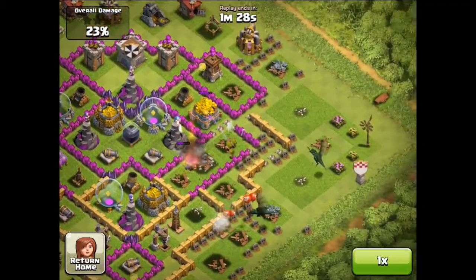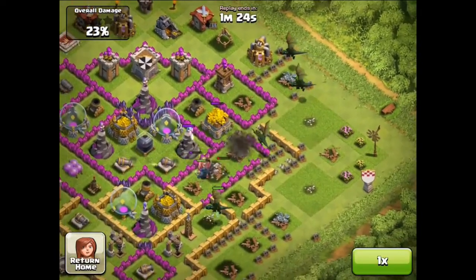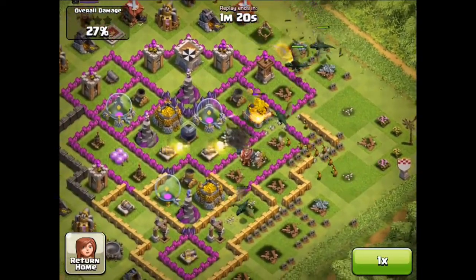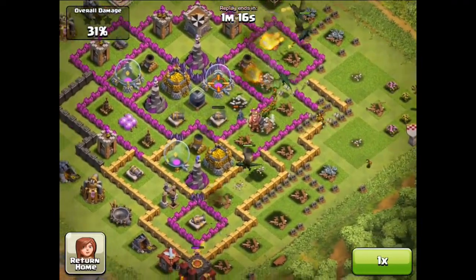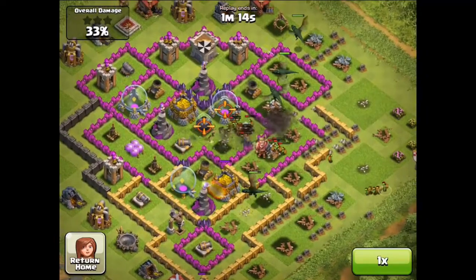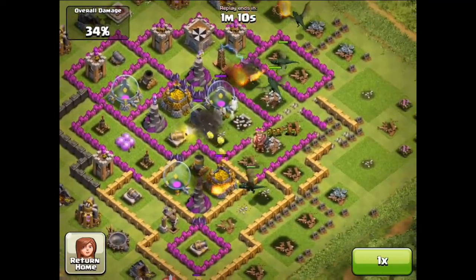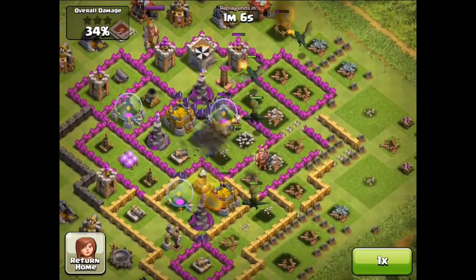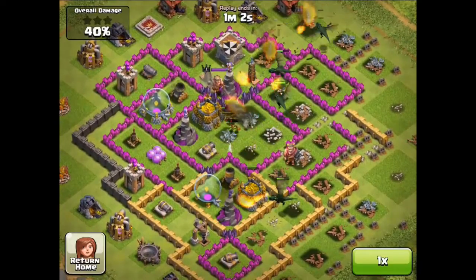Now that the air defenses are destroyed, I deployed my Dragons. I spread them out a bit — I never put the Dragons in one place. It's more efficient if you spread them out; they can cover more space and destroy more buildings. This is the way I deployed them. Then I deployed some Goblins to take care of the storages.